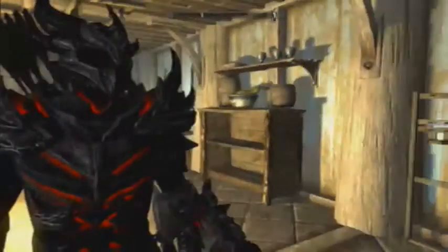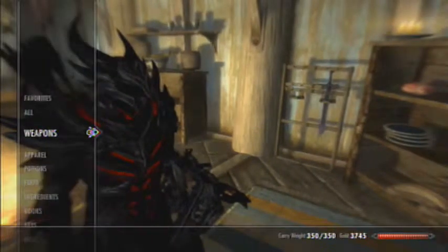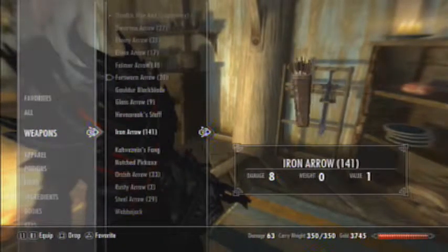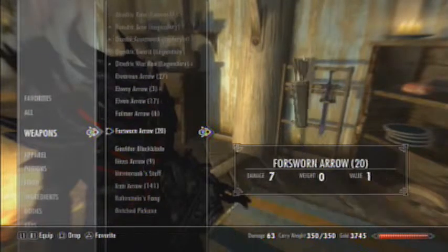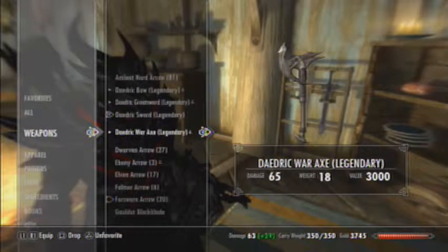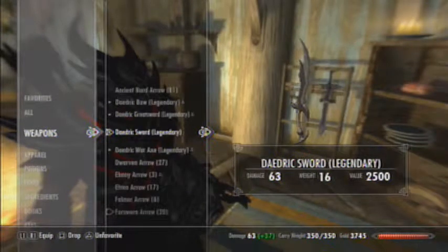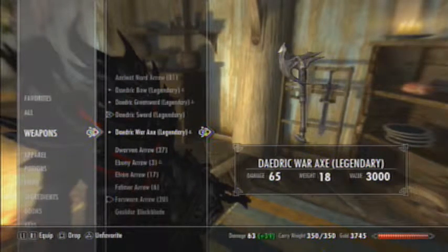So here's my home in Whiterun. I'm decked out in full Daedric, I do want to make that clear. My weapons are all mostly Daedric aside from a few special items here and there. I have a Daedric Bow, I've upgraded all these to Legendary - it took some doing. I tend to favor the Daedric Sword due to its speed, and if there's a long stretch of enemies I try to whip out the Great Sword. One-on-one though I tend to use the Daedric Sword and the Daedric Shield.